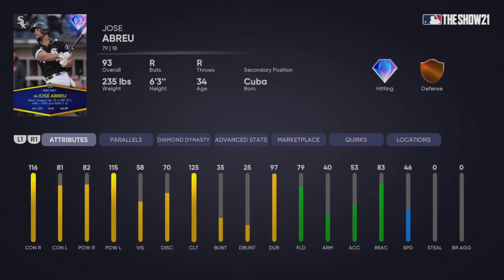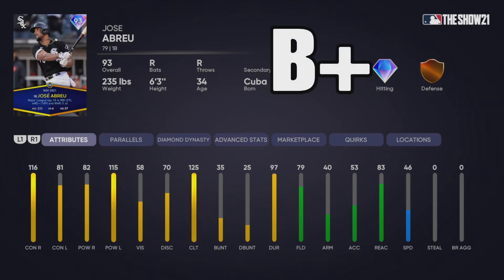Next we got the 93 Jose Abreu, and I did not see this coming. For first base the fielding stats don't matter too much — he's got 46 speed. The hitting is interesting: 116 and 81 contact with 82 and 115 power, so he has better contact against righties and better power against lefties. The vision is a bit low, but he has 125 clutch which is maxed out. I'm going to give him a B+. I still think Vlad from last player of the month is better, but Abreu is above average.